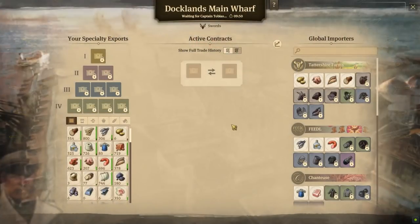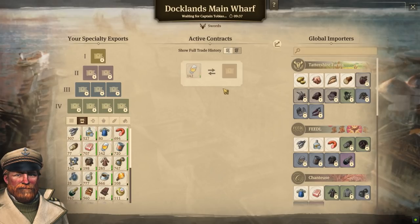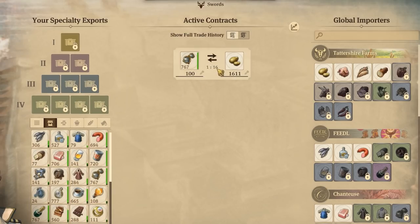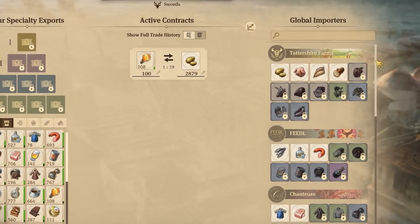Now let's get to the gameplay. When first setting up your Docklands, you'll have one available trade contract. Trades are where you exchange one good for another — you can never sell goods or buy them for money, but instead you must exchange them, and different goods have different exchange ratios. Generally, the more complex a good is to make, the higher its value when traded. You can list any good you want for trade, except for oil, and you can receive any good that's offered up by the eight companies in the game.